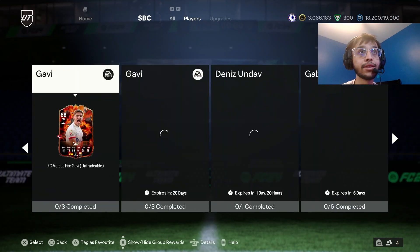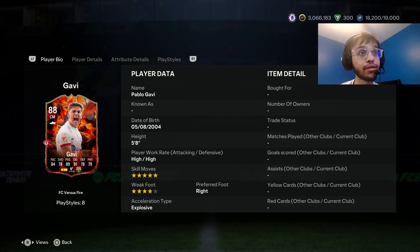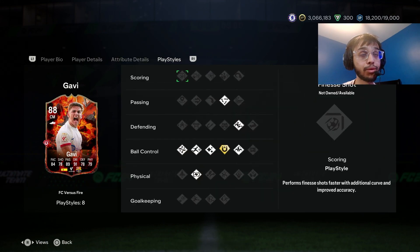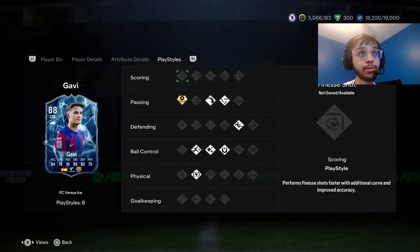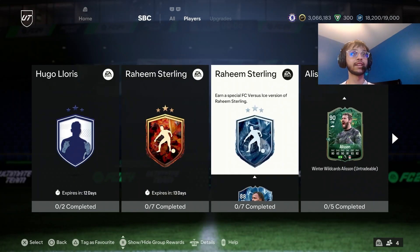We got a Fire Xavi — he's a five-star, four-star high/high with brilliant stats, and he can play left wing. Then we got an Ice Xavi which has really nice play styles, actually better play styles and probably better stats. Being four-star, five-star with Incisive Pass is actually OP — that is so good.